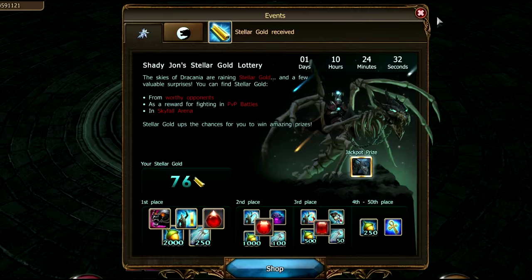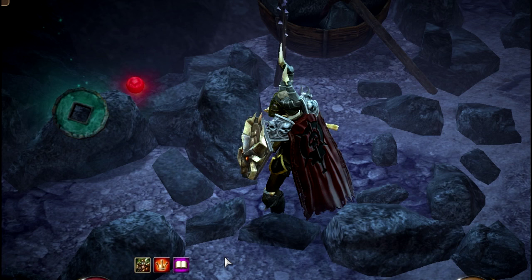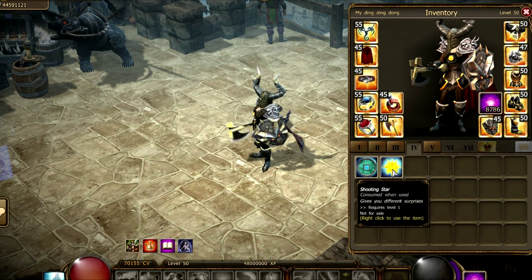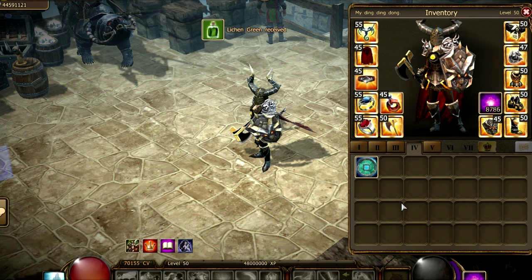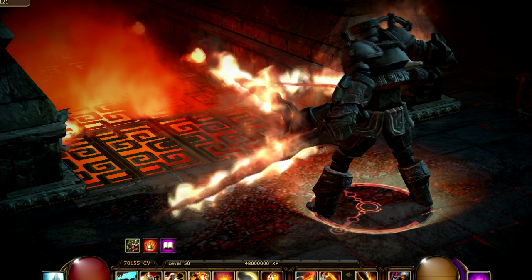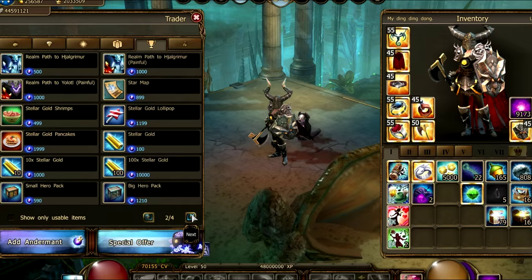So where can you obtain your Stellar Gold? These tickets can be found in these five scenarios. First, by opening Shooting Stars. Shooting Stars can be found within the Lucky Coins, which drop from worthy opponents all over Dracania, and they contain either Stellar Gold or other consumables like Essences, Potions, Lockpicks, etc. Secondly, from defeating special monsters and enemies. For the detail list, check out the link in the description of this video.